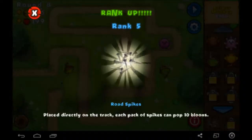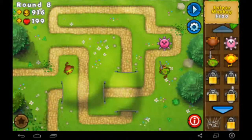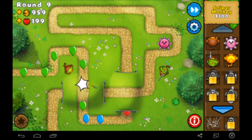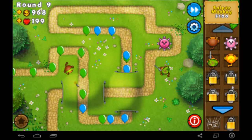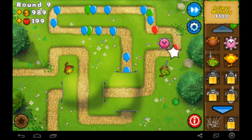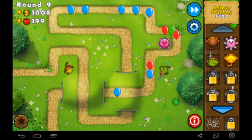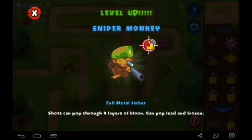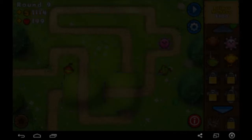I kind of just want to upgrade the towers we have now. Road spikes are very crucial — you just place them on the ground and if a balloon is going to get by, it'll pop up to around 12 balloons. I think I'm almost at the first upgrade for the sniper monkey. Full metal jacket can pop through four layers of balloons and can pop lead and frozen balloons.